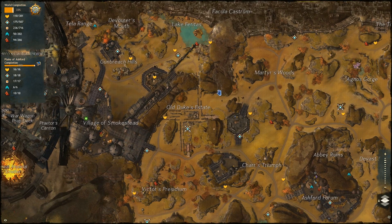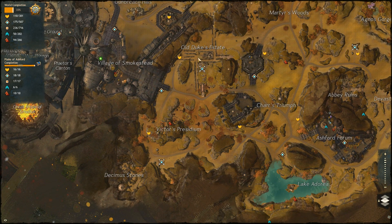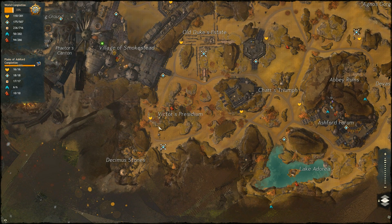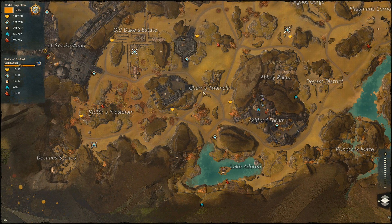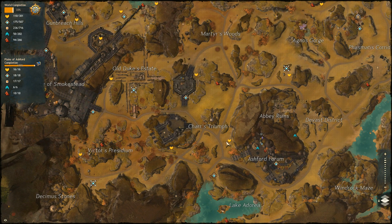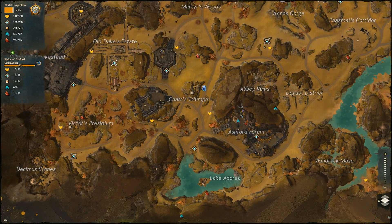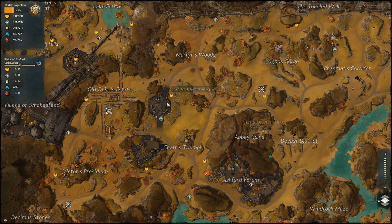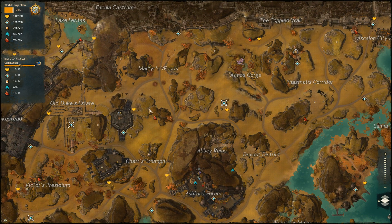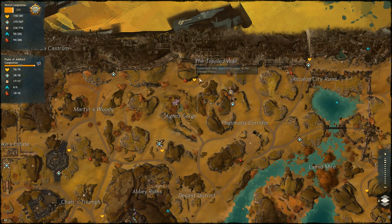Number five is at the Old Duke's Estate, number six at Victor's Precedent, number seven just southwest of the Charged Triumph, and number eight just southeast of the Charged Triumph. Number nine is directly north of the Charged Triumph, and number ten is just east of that, south of the Agnos Gorge.